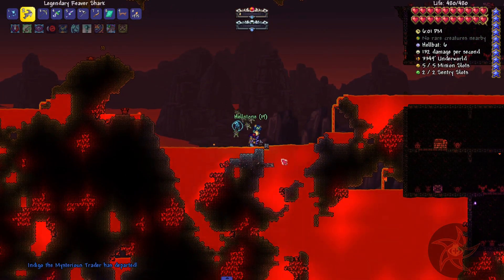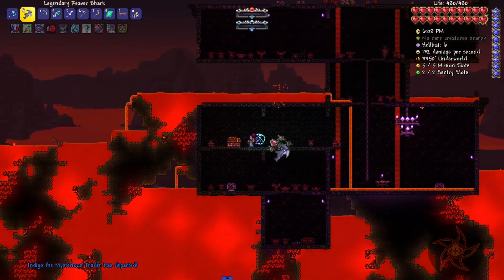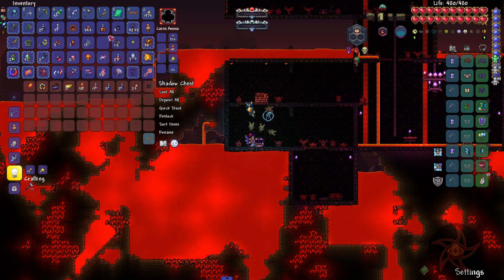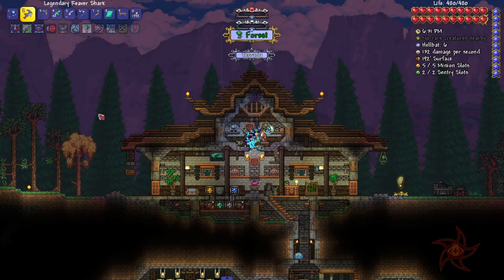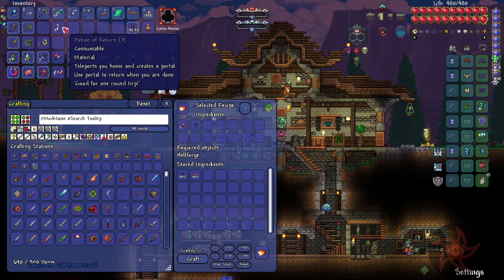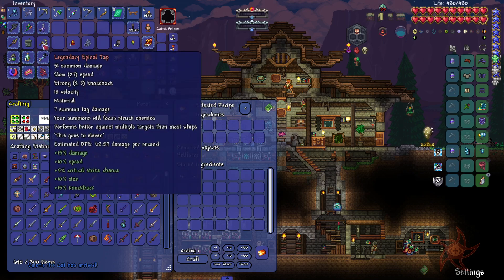Oh, there's a shadow chest, finally — okay cool. What do we got? Flamelash. Slice of Hellcake. I don't need those. How much Hellstone do I have? 343 — yeah, that's probably good for now. I did go ahead and make a Spinal Tap and it doesn't match up to the Prison Break. It's a little bit faster but lower range and lower damage though.